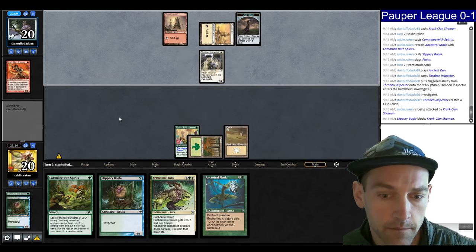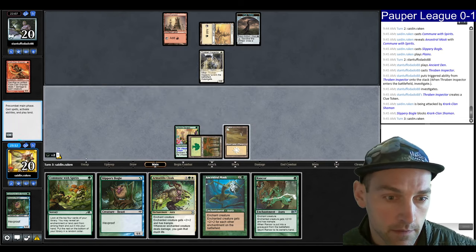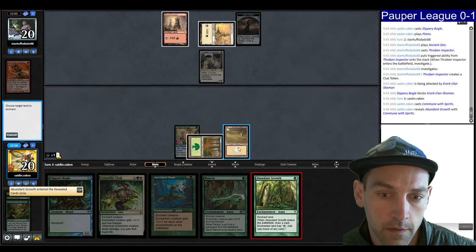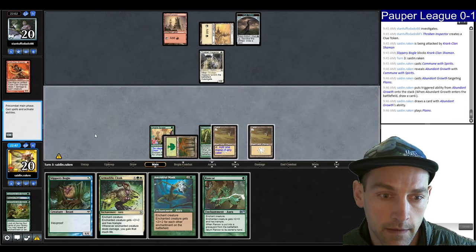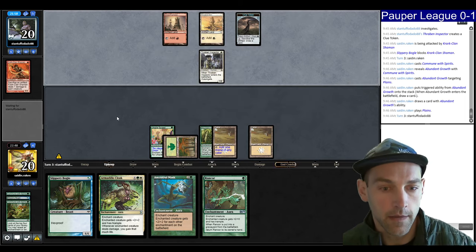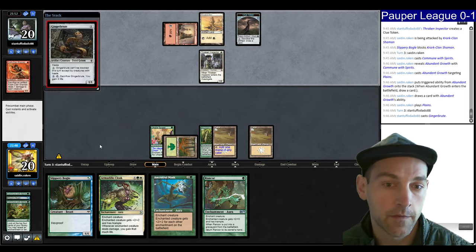Now I have the chance to make a big creature. Let's Commune — I'm taking the Abundant Growth. Abundant Growth on the Plains, play land. Now I can pass; next turn I can go Bogle, Mask, and then after that Armadillo Cloak, Rancor, and seal the deal — assuming they don't have enchantment removal. We have a Ginger Brute. I think attacking with the Crackland Shaman was really greedy.